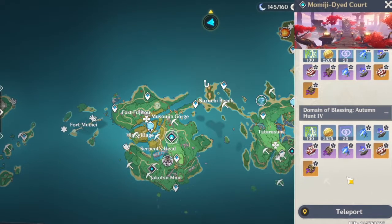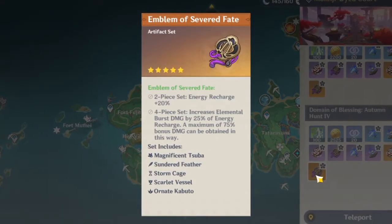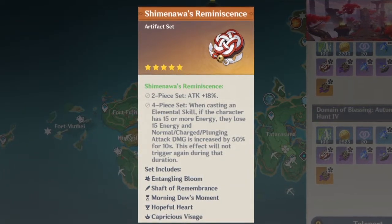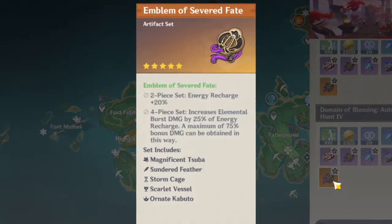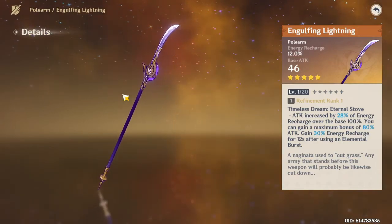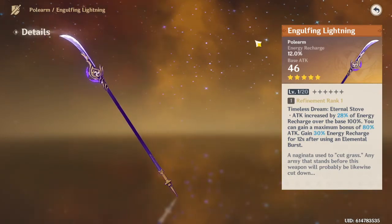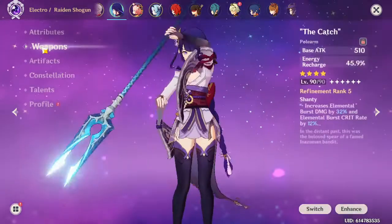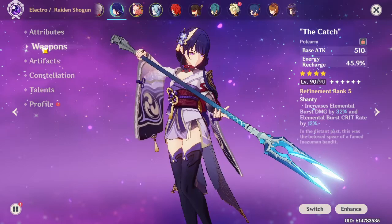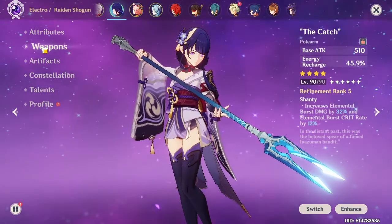Her Best in Slot artifact set is the 4-piece Emblem of Severed Fate, which makes farming for her artifacts quite resin efficient, since the other artifact set in that domain, Shimenawa's Reminiscence, can be used on so many other characters, and the Emblem set itself is just so good on so many characters. Her Best in Slot weapon is obviously her signature 5-star weapon, Engulfing Lightning — more on that later. Any other 5-star polearm is the next best thing. For 4-star weapons, The Catch is my first pick because it's completely free and permanently available in the game, at the low, low price of your sanity. You gotta do a ton of fishing, but the reward for getting R5 The Catch is definitely worth it.